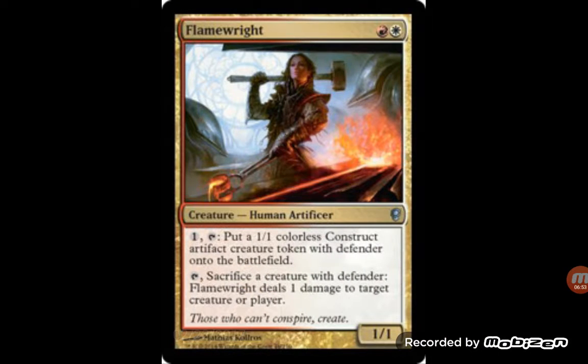Flame Rite — I'm surprised this card was not in the Kaladesh block; it would fit great in that block. Two mana, 1/1. You tap it to make a Defender 1/1 colorless construct token. But then you sacrifice a creature with Defender to deal one damage to a creature or player, so it kind of works with itself. Kind of cool from one of the Conspiracy sets. I can see it fitting into Standard no problem, because you tap it at the end of your turn to create a token, untap, then sacrifice the token to kill off one of their creatures with toughness one, or get in for that final point of damage on their life.